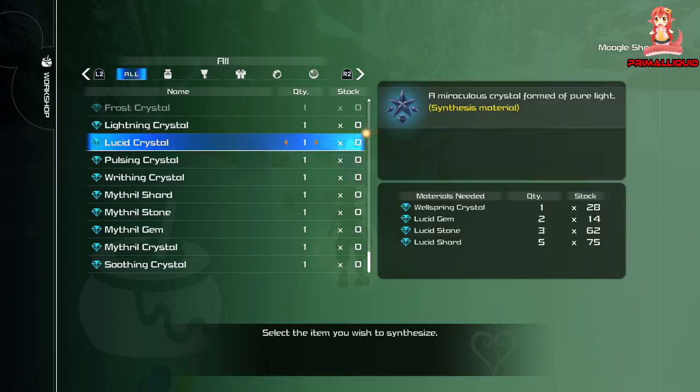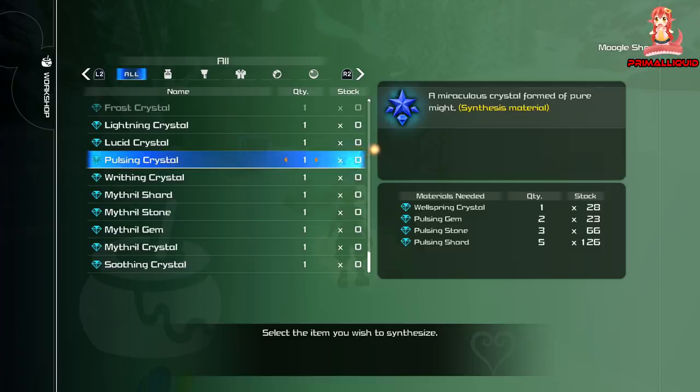Moving on to Pulsing Crystals — unfortunately there's really no quick way to stock up on these. You can do Battlegate 11 in San Fransokyo, which does drop them, but they can be a little rare. You might get one per run, you might get two, or you might go five runs without any. If you want to craft the crystals — which I strongly suggest because it is much, much faster — do Battlegate 2 for the gems, and Battlegate 6 for the stones and shards, where you'll rack up 10 to 15 stones and shards very quickly from just one or two fights.